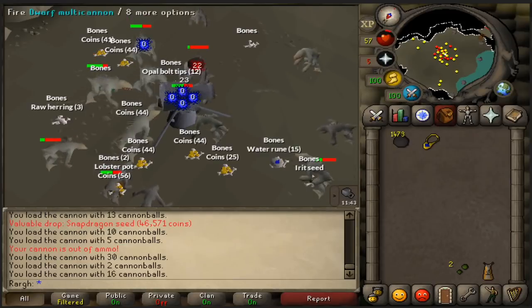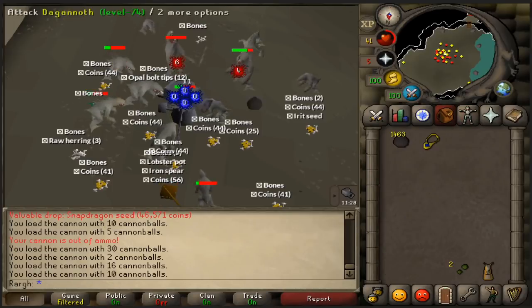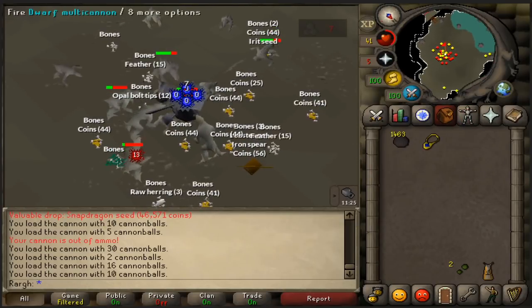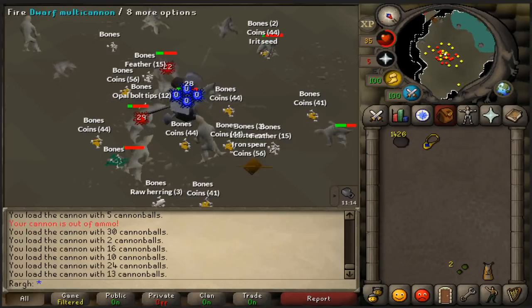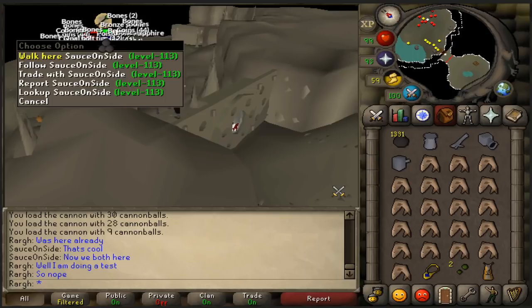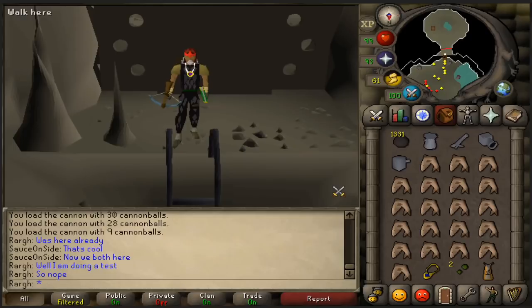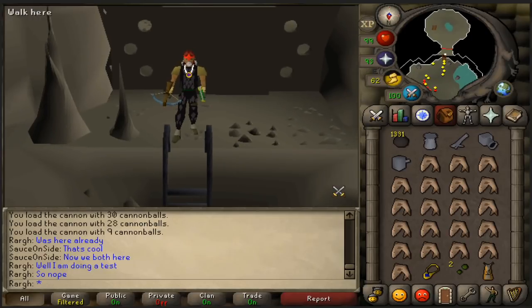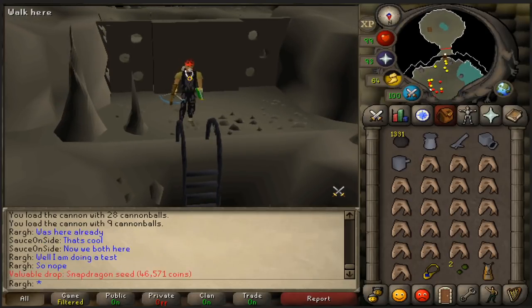I'm not too concerned with XP per hour — I'm more concerned with XP per cannonball. And if you're curious about how the cannon works: the range attack bonus doesn't actually affect the number that you hit on the monster, it affects the accuracy. So essentially your attack bonus determines whether it's a zero or a hit, not what you actually hit — the number you hit is completely RNG based. I just got crashed by someone. I'm going to hop to a free world — it'll make my life a lot easier and give more accurate results.